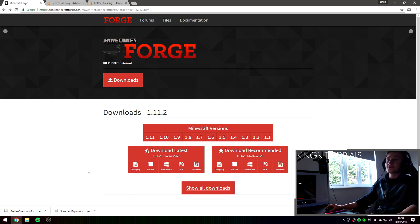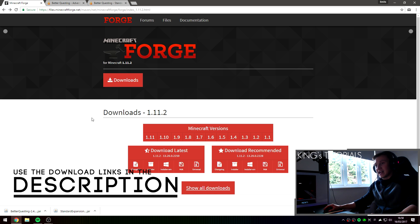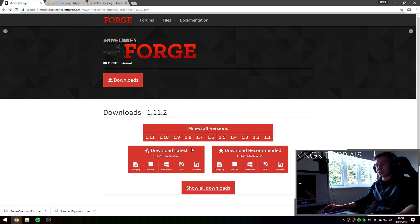The first thing you guys are going to want to do is go over to the first link in the description down below, which should take you to files.minecraftforge.net — specifically the download page for Minecraft Forge 1.11.2. I've downloaded the latest version, which in my case is version 2259, using the Windows-based installer by pressing the installer-win button. If you're not on Windows, download the standard Java installer instead.